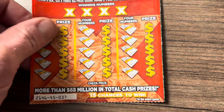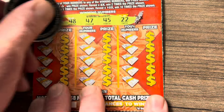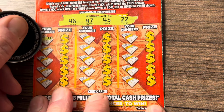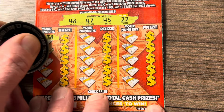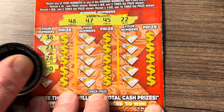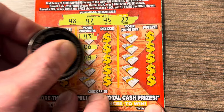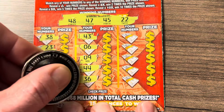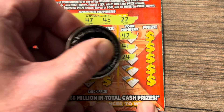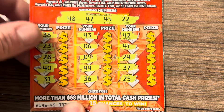Next up we've got ticket 37. Looking for a 48, 47, 45 and a 22. Come on, let's play or give me a symbol. 30, 31, 43, 46, 49, 44 — one off. 42, 41, 24, 37 and a 25. All right, 0 for 2.